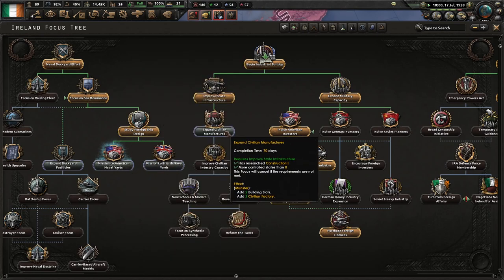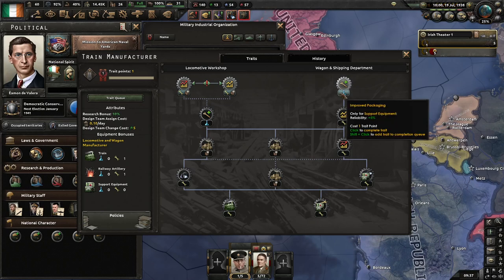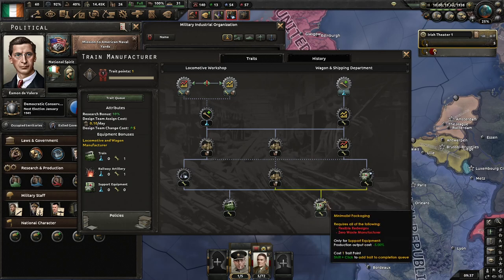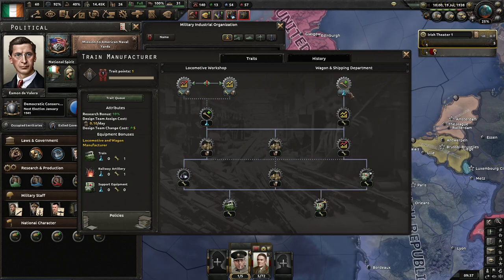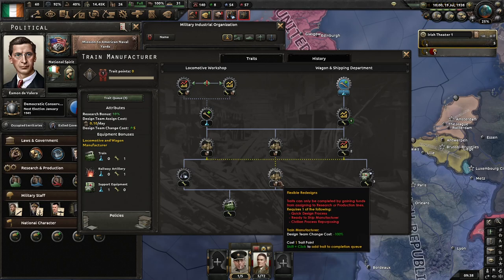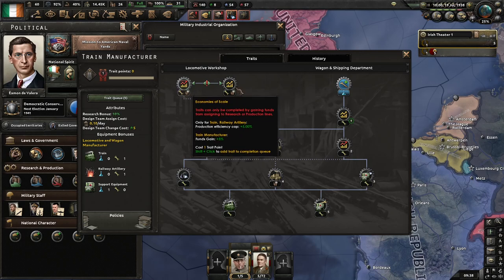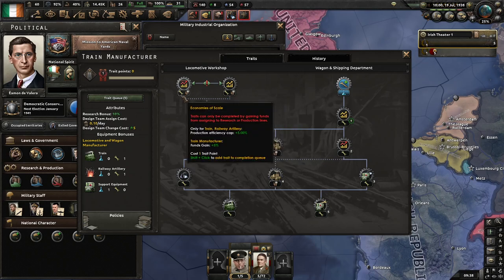After I've got these two, I'm going to go straight into this upgrade arm. Our train manufacturer gives reliability for support equipment — that's useful and nice. Basically, this is about getting as much support equipment and trains out as possible. We also get a bonus from building trains. I'm trying to figure out whether Rapid Upscaling or the efficiency gain is better — let's see what difference it makes.